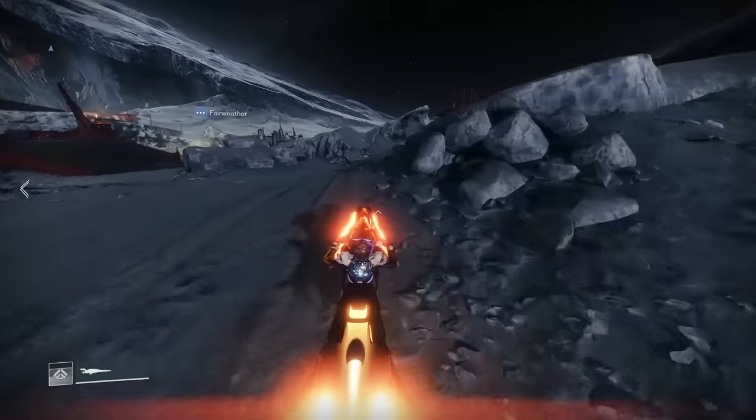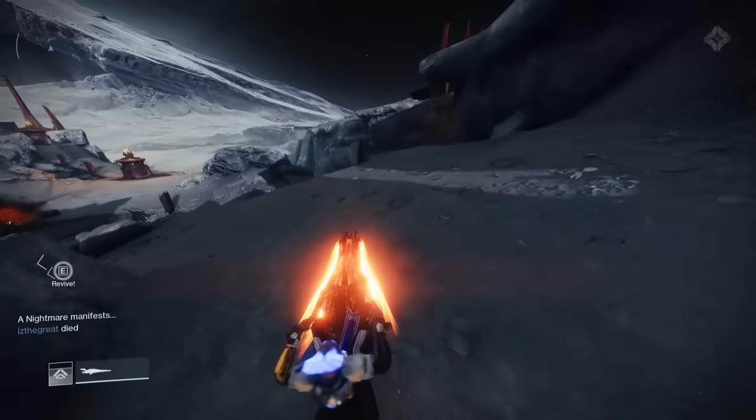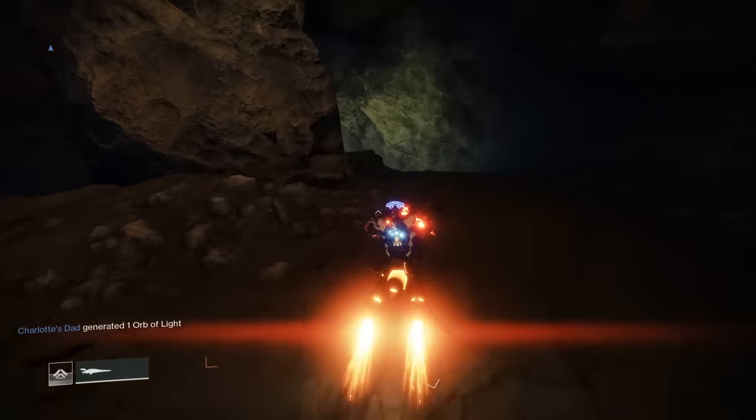Your mission starts at the raid entrance, but you need to go there on patrol. It's in the Lunar Battlegrounds, also known as First Light — the very start of the Shadowkeep campaign. Go to Sorrow's Harbor and then follow along on screen.